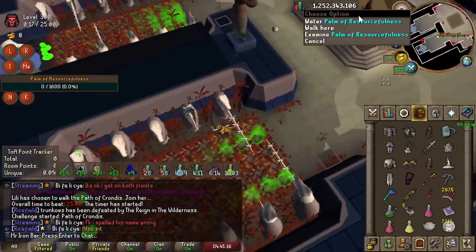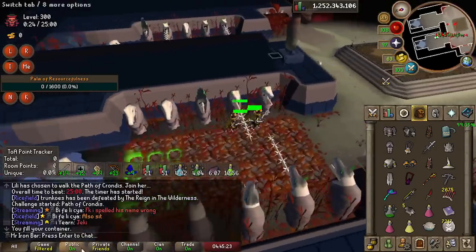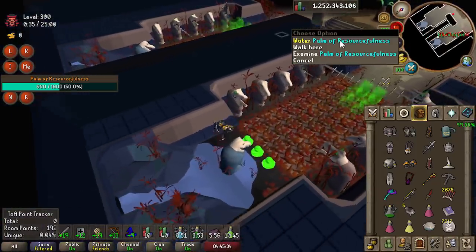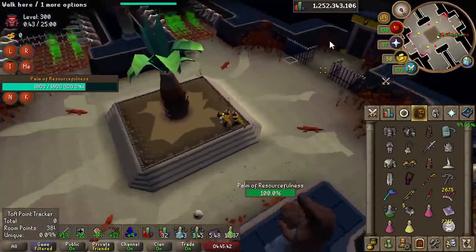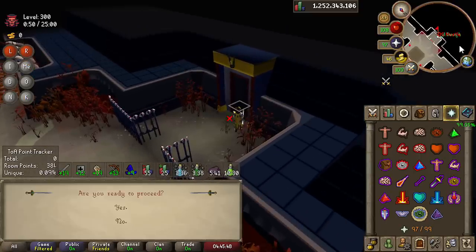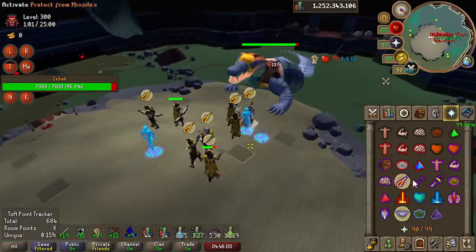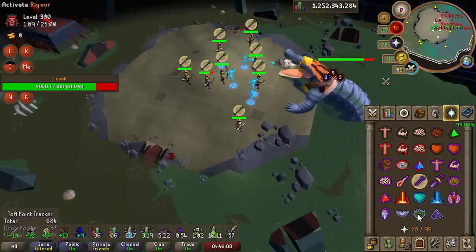After a few hours of practicing we got decent at all the different speedrunning strategies. For Zebak, one guy BGS specs down the boss and two guys use a red charis on the boss at the start so Zaryta crossbow specs hit around 130 instead of 110 — a huge difference. There's going to be a red charis user on almost everything throughout the entire fight, boosting damage for all seven other players utilizing that red charis damage buff for two to three hits every time.